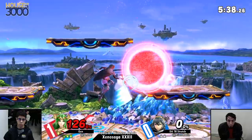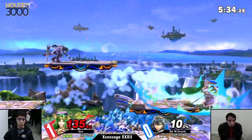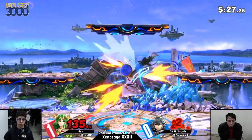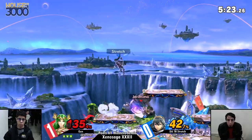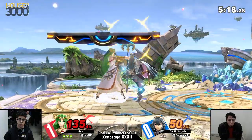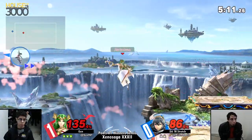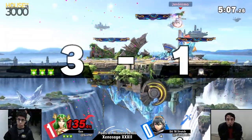This is the edge guard — look at that huge shield. Yeah, he committed to that whole neutral-B right there, he had to take the hit. Still living out there. Nair's coming in, you're on the platform — this sucks. Jen in full control right now, taking the damage, almost taking that stock there. Off stage again — didn't recover high. Didn't make the ledge.